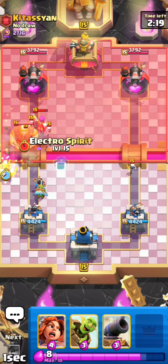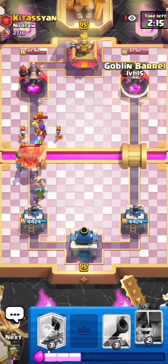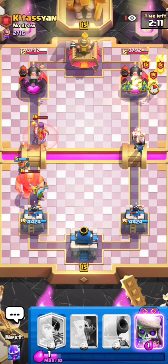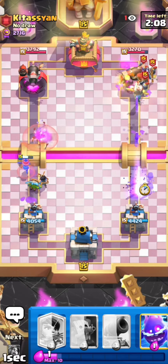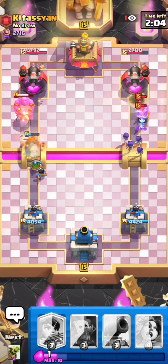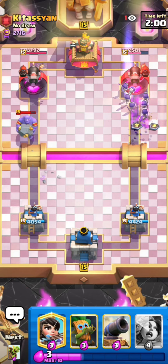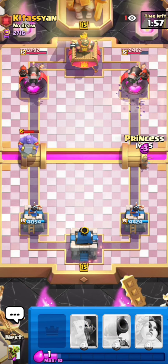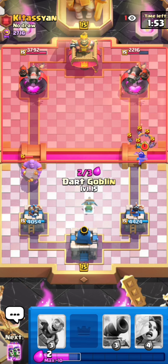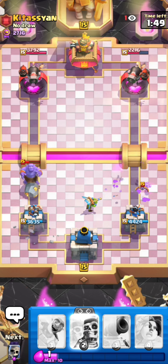He might go for a giant in front so I have my valk ready — really nice, I can go for the valk now and that giant is just gonna die. He can't really go for a spell on offense because then he would just get rolled from my wall breakers and goblin barrel. I can support the evo skellies with my e-spirit to make sure they chain onto the guards. Nice e-spirit there, he has to waste something — yeah there's a zap, he almost missed it. I can just ignore the bowler for a bit until I get enough elixir with the dart goblin.